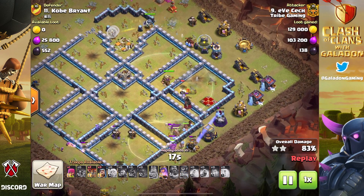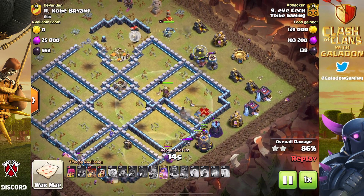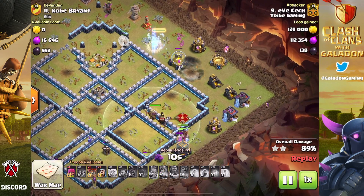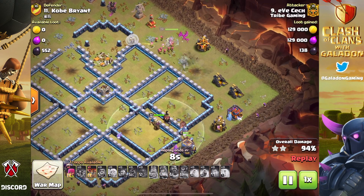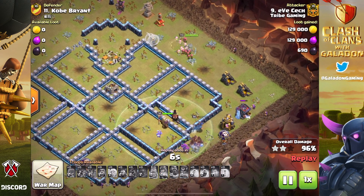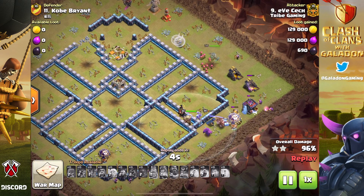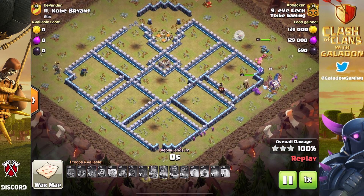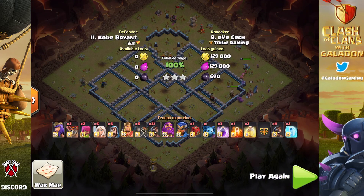Back into the attack — Eve Check's mass hog riders have just annihilated this base. Some awesome fundamentals, some spell timing and placement, and one simple 300 IQ wizard making all of the difference. These finesses, nuances, details — they are what differentiate an amateur player from a professional player. Knowing how to save that housing space with a wizard instead of a rage spell, that is huge.